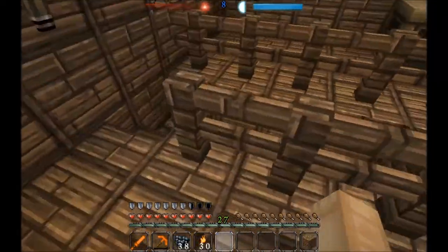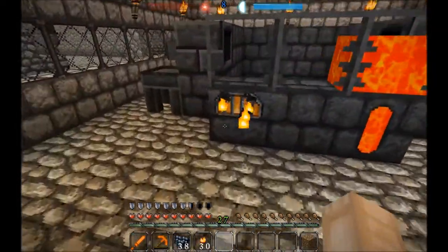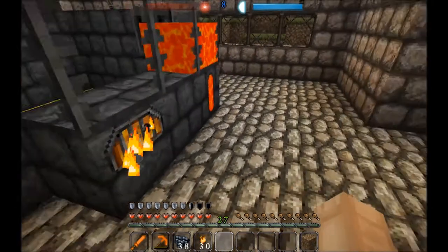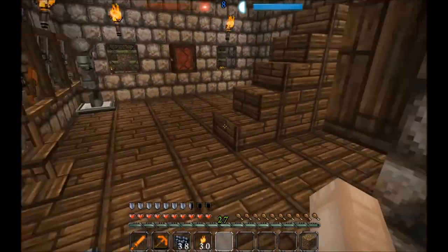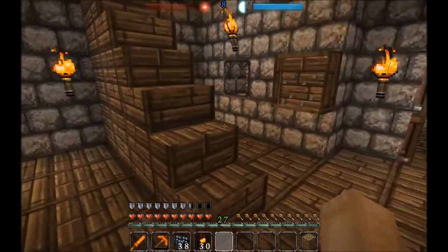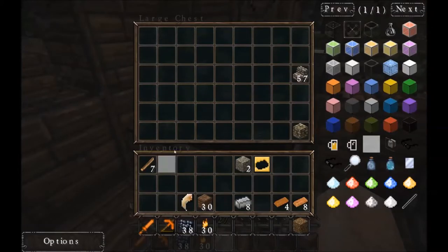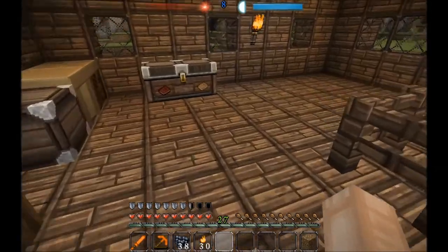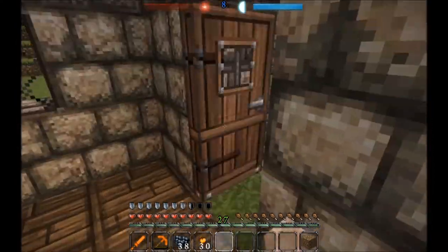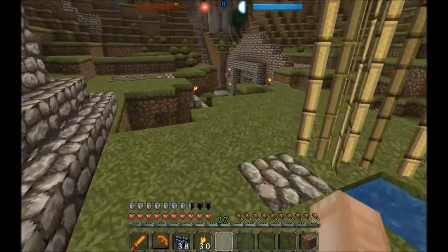So now we want to make more casts for our metal pickaxe. We need the three parts: we need the rod, the binding, and the pickaxe head. But to do that we don't want to make blank casts like we did for the ingot. Actually, let me make sure I have it here — which I do not. We have to run over and get some stone, and I have plenty of stone over here.